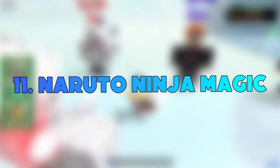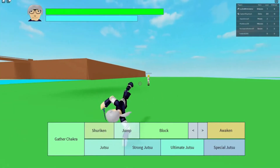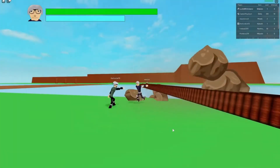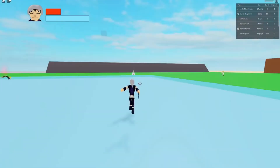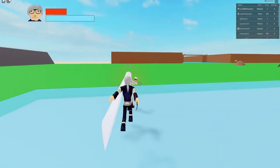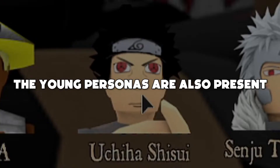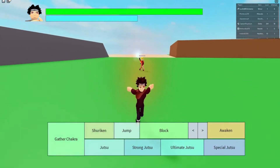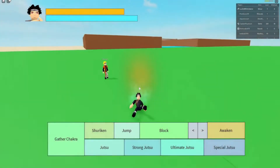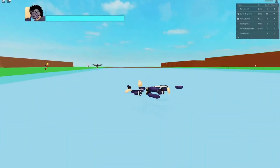Number 11: Naruto Ninja Magic. This game is heavily influenced by the Naruto franchise and its sequel, Boruto. When you join, you will be able to choose your favorite character. The game features almost every main character from the anime, as well as a few other important characters. Some characters have adult personas included, while the younger personas are also present — for example, you can play as young Naruto or Naruto Hokage. The attention to detail in each character makes the game look and feel really good.